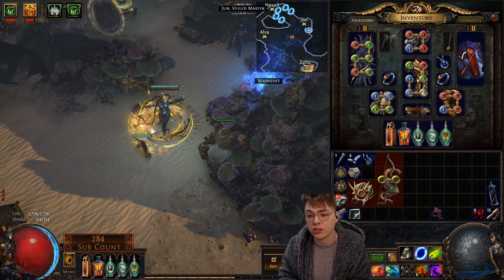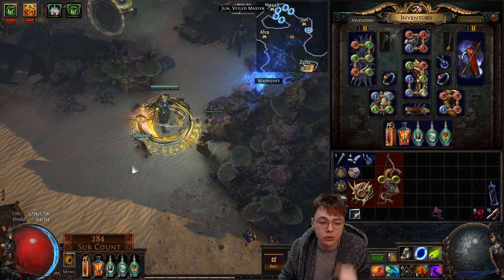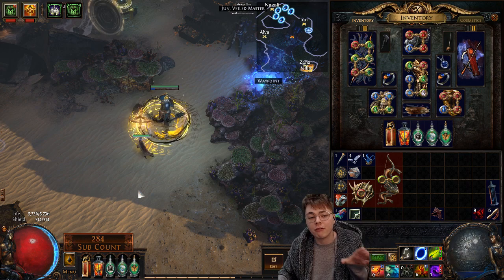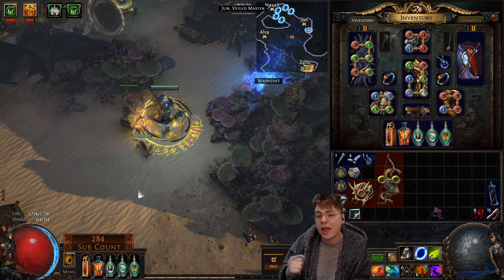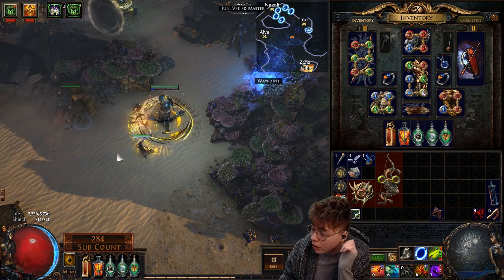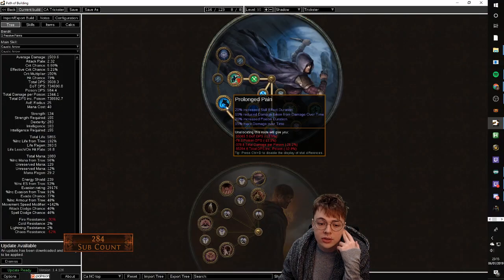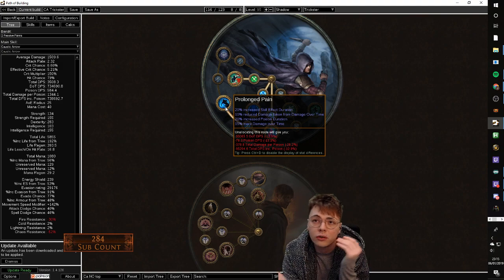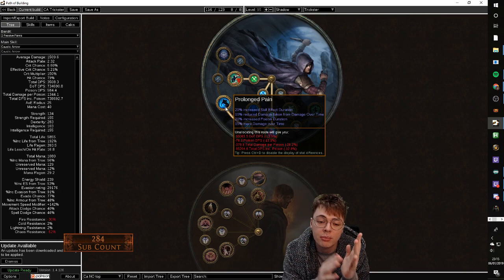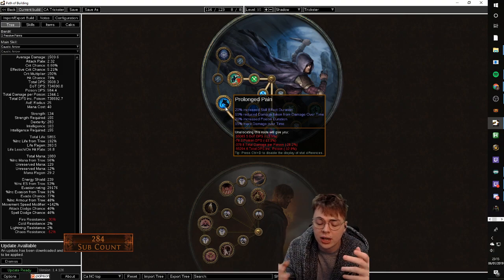Skill effect duration makes your Vaal Grace better, makes your Wither better, makes your curse on hit better. Basically it just passively makes everything about the build better, and if you decided to add Blight in for more DPS it makes that even better too. I don't use Mirage Archer because I don't like it — if you do like it, skill effect duration also makes that better. It also gives reduced damage taken from damage over time, which is really strong when bossing — there's a lot of damage over time degens in both Shaper and Elder.